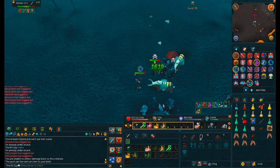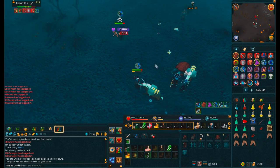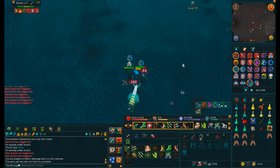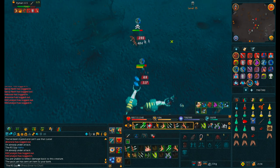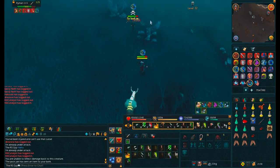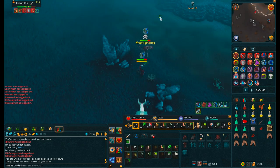Yeah the trolls were real. This guy attacked me — that's why I didn't get a skull when I attacked him. He tried to double AGS spec me, so I was like that ain't happening. Then he was trying to recruit other people to kill me, acting like I attacked him first even though I didn't. So I said, you know what, I've had it with you, I'm gonna kill you now — and that's exactly what I did.